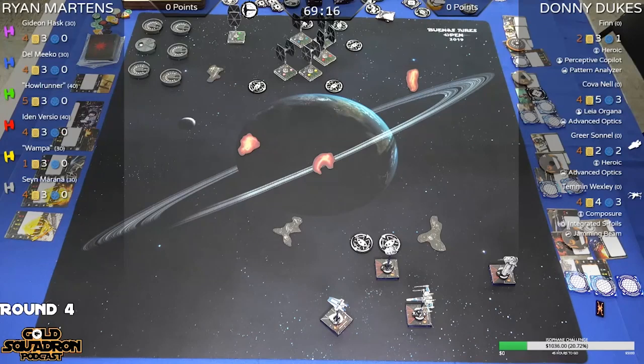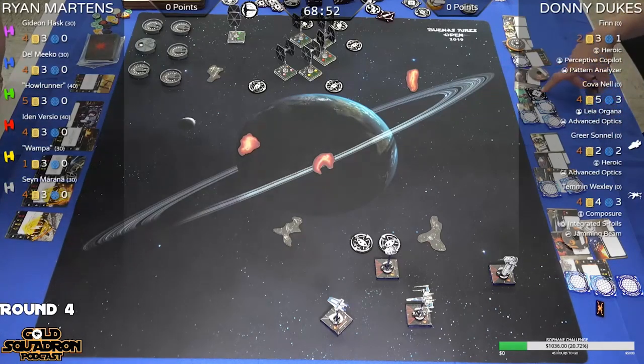Kovanel, when she does red maneuvers, increases her attack dice value by one. She really benefits from getting hard ones and stops, especially with Leia. It looks like Ryan came to play — he's bringing the Swarm in. We can hear the table, but viewers can't, so that sound you're hearing is the table.